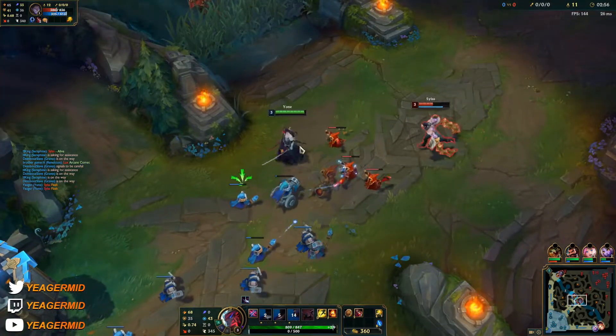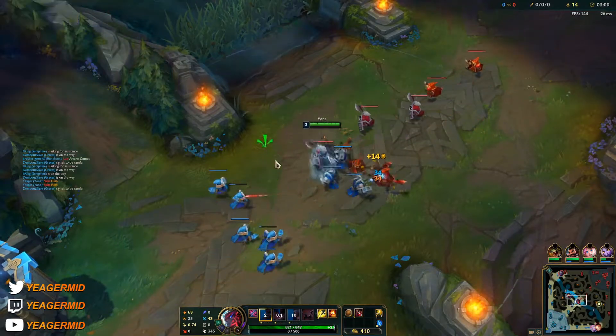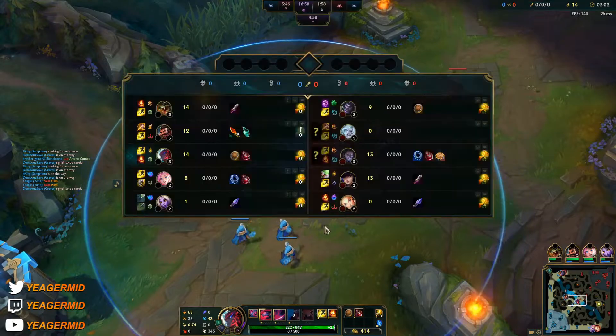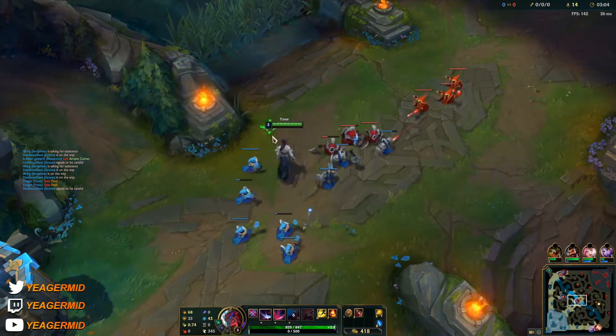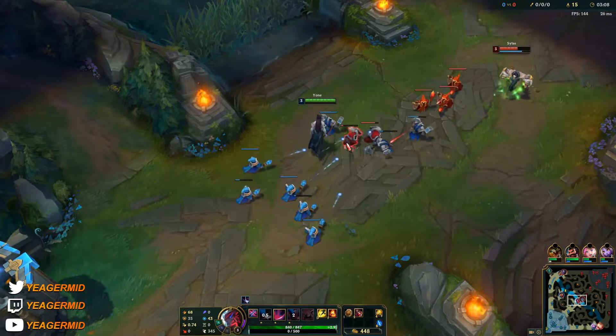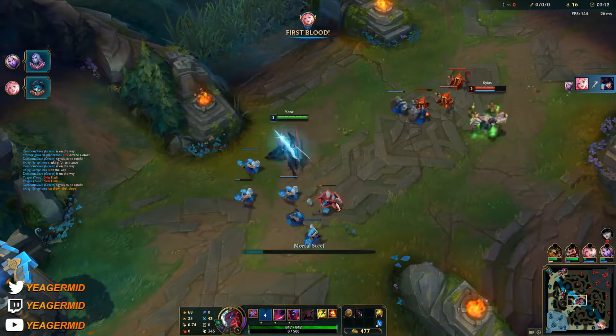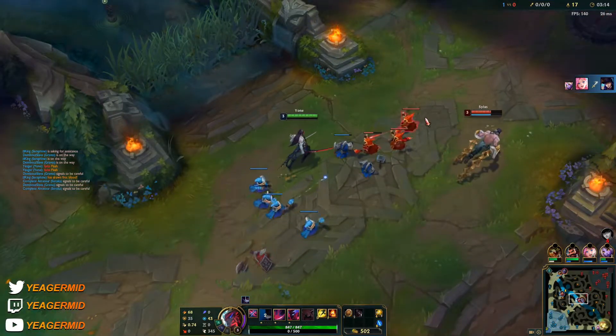I need to set up a slow push so I can help the jungler with the Rift Scuttler when it's about to spawn. I don't think he'll be needing help, but let's see. Interesting — three minutes and nobody dead. Oh, never mind, never mind. Well, that's good for us I guess.